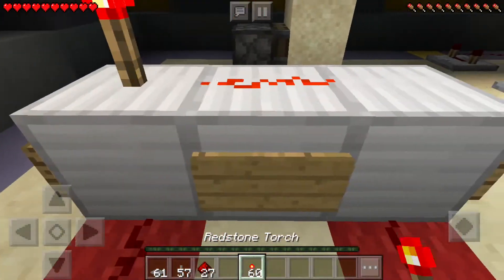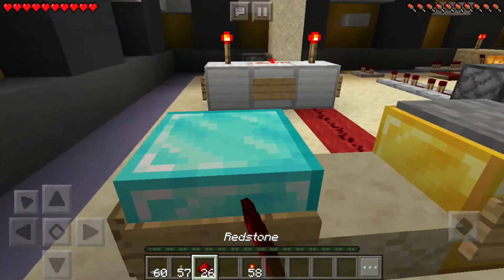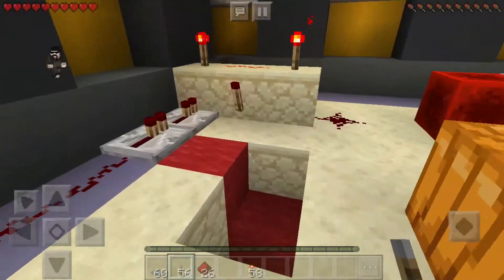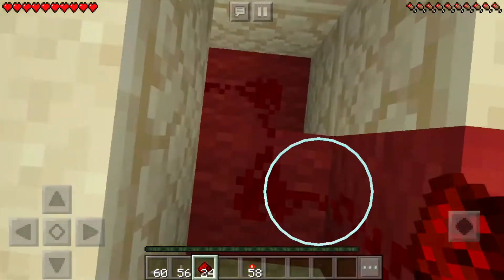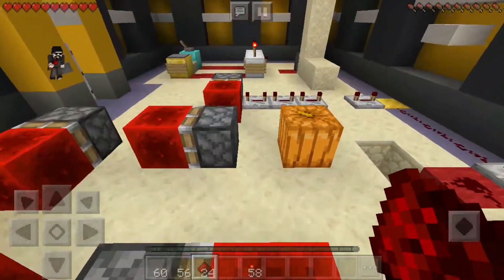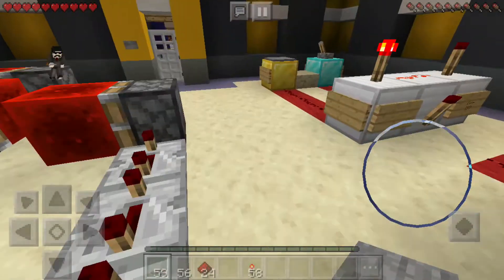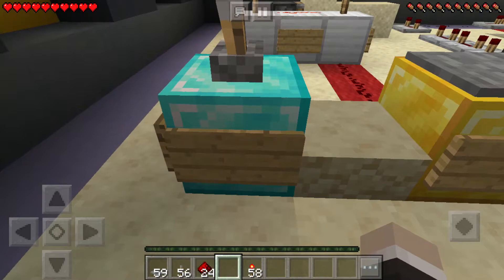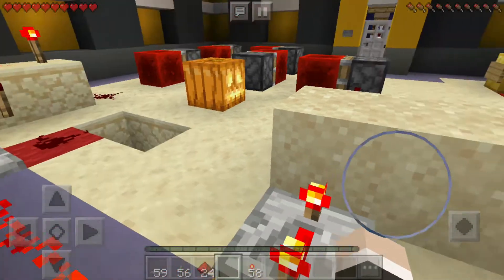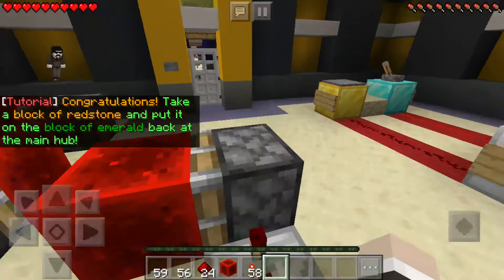I've done this already, so let's see. We have to make a gate. I just have to keep constantly turning this on and off. I am so confused. Oh, I got it. And then you have to stand on the pressure plate. This world... I should have changed a tick. Oh, I just realized there's no crafting tables.